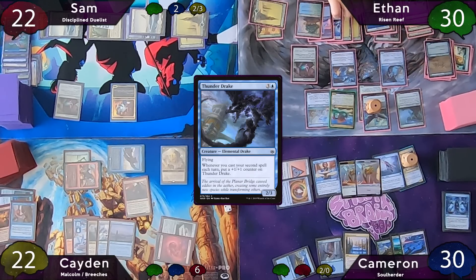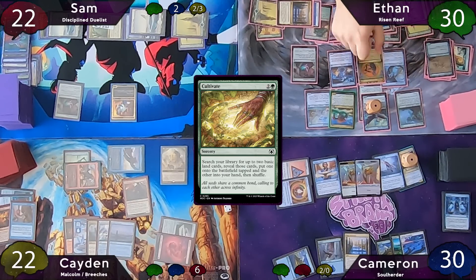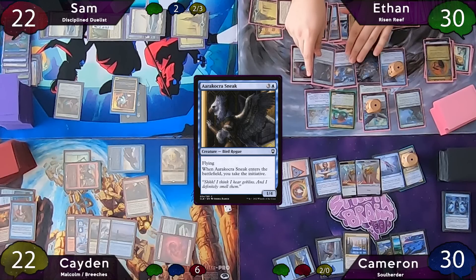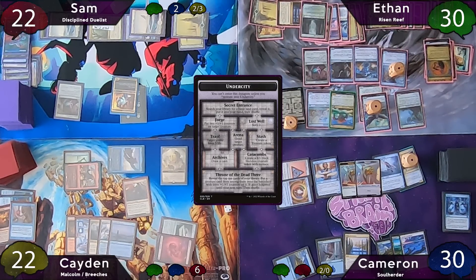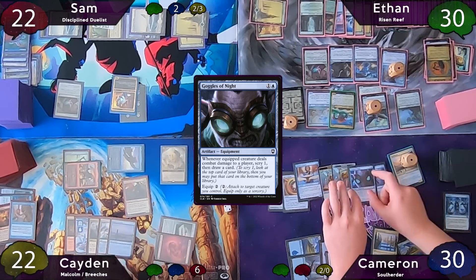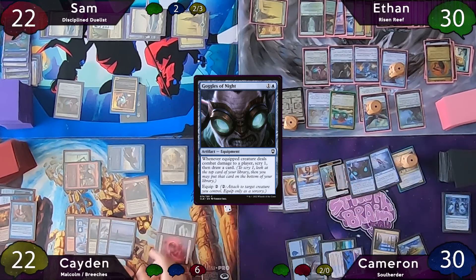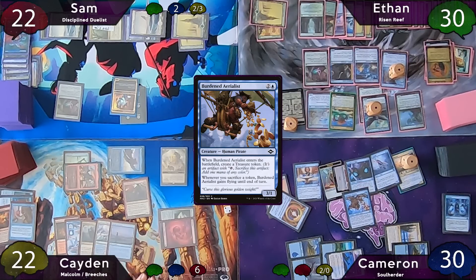On Ethan's turn he casts Thunderdrake — Path of Ancestry scrys to the top, it's non-land so it goes to hand off Risen Reef. He casts Cultivate, finding a tapped Snow Island and a Forest to hand, which he plays for his land drop. He then casts Aarakocra Sneak, taking the initiative upon entering. When he finds the secret entrance, he tutors a basic land to hand. Cameron immediately casts Goggles of Night and equips them to a Thopter.